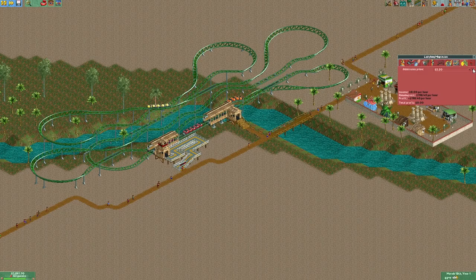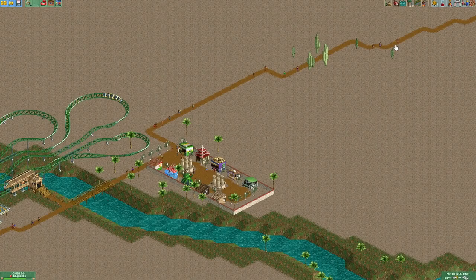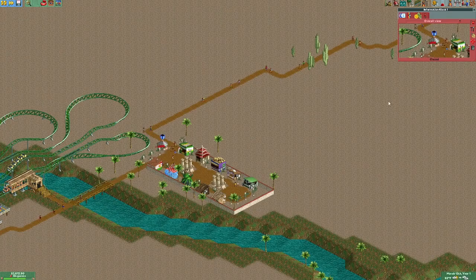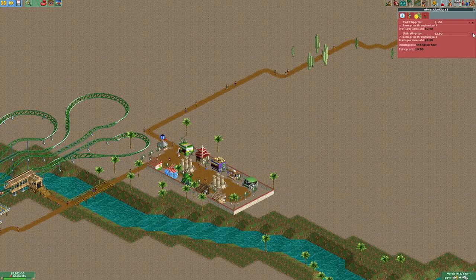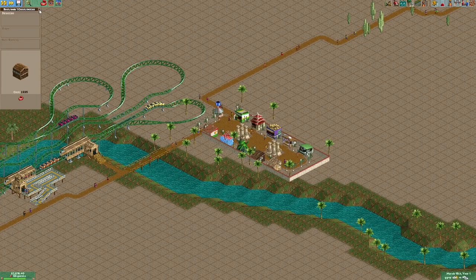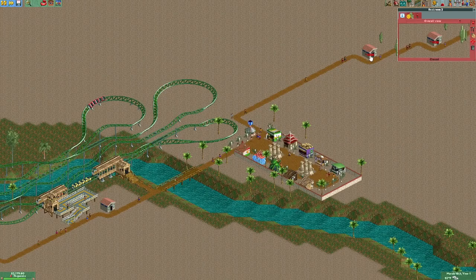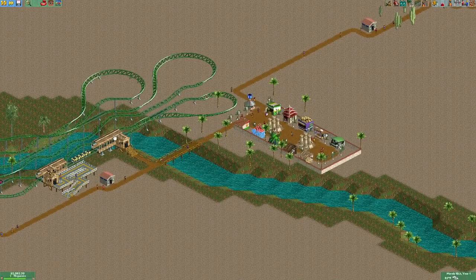Let me get set up first, then I'll go over the layout for Ladybug Migration. One cool thing about OpenRCT2 is they added a few extra elements to some coasters, like launchers on junior coasters. We'll place the ride here — basically we build up enough people so that once it rains, they'll buy umbrellas and we win. Once we achieve that, it gets pretty easy.